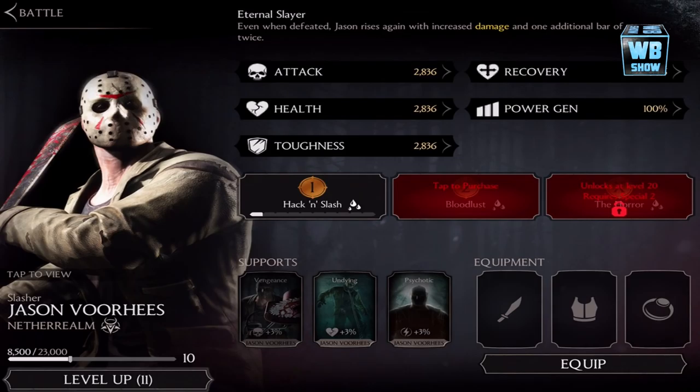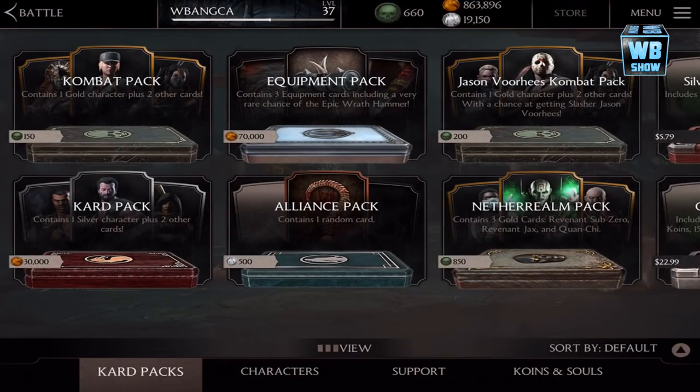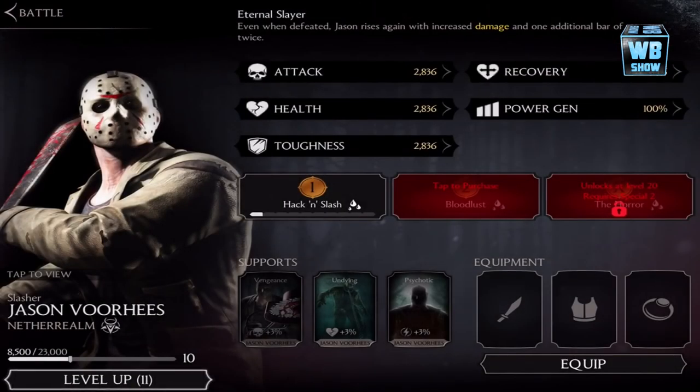We're looking at Mortal Kombat X for mobile devices today — specifically Jason Voorhees. There is the card; you can get him from this pack or you can do the challenge. The pack costs 200 souls. You'll notice he has the Hack and Slash ability, Bloodlust, as well as the Horror — not sure why.